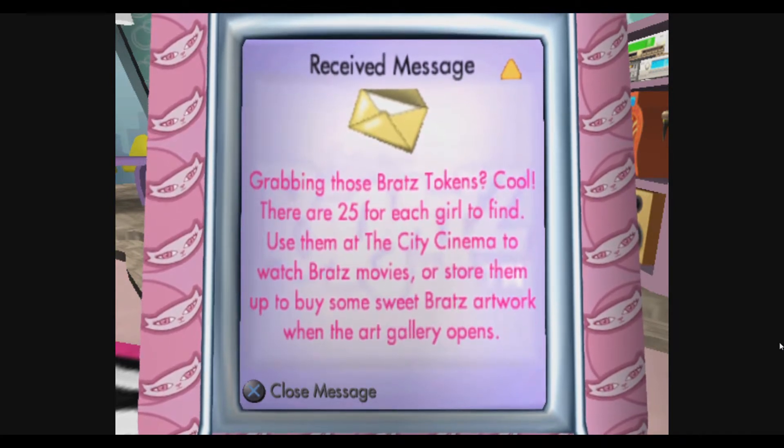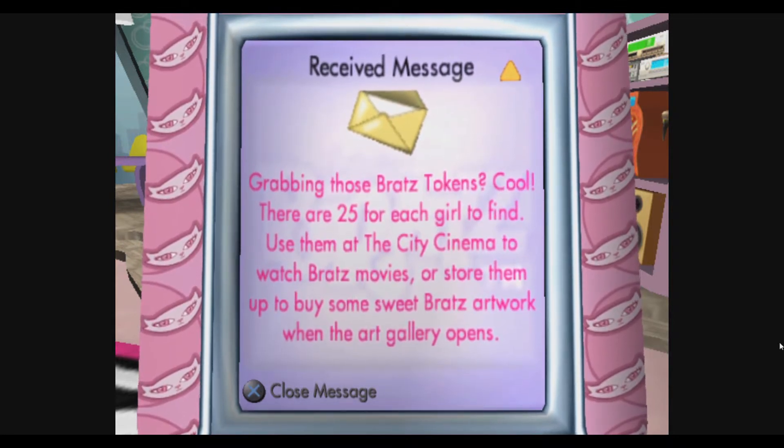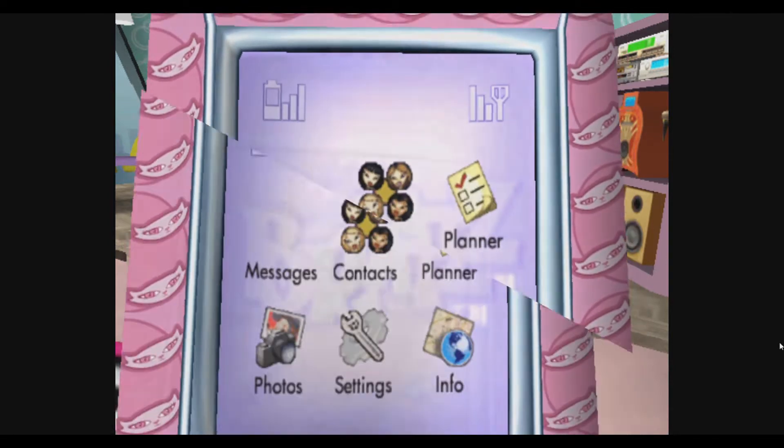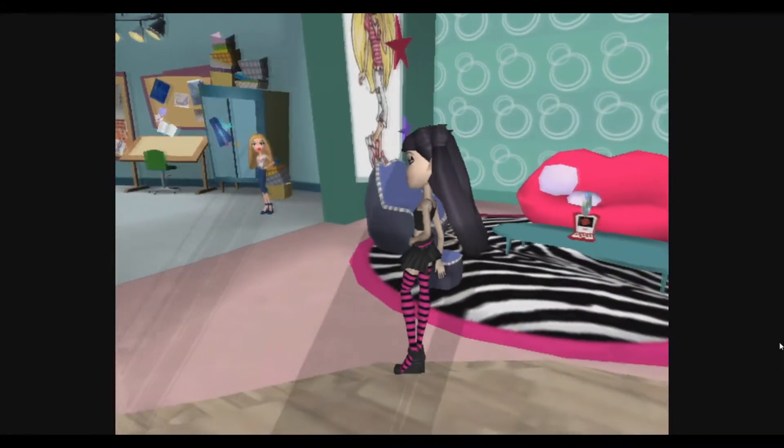That's pretty much what these tokens are used for. Use them at the city cinema to watch the little cutscenes, or store them up to buy artwork at the art gallery in Frust Promenade when that opens.